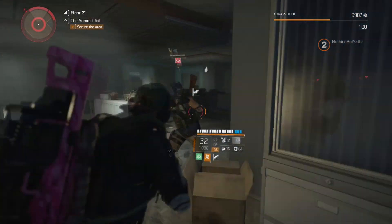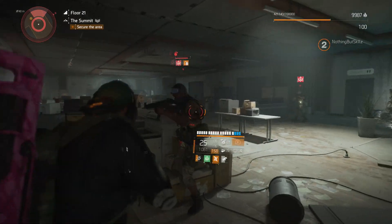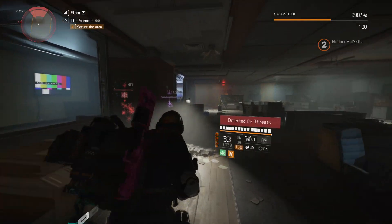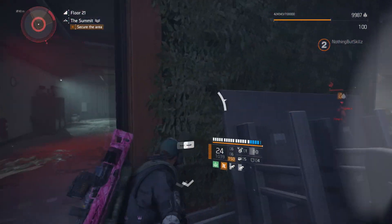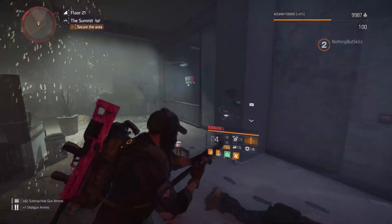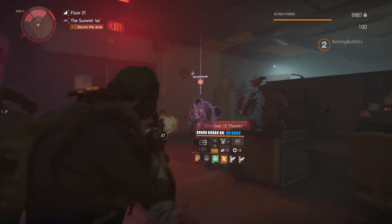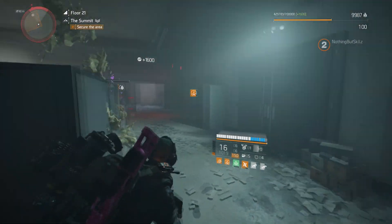Figuring out how to make this talent work best is the key consideration. If you kill enemies too quickly, you won't benefit from the repair. You need to apply the bleed and let them stay bleeding long enough. You can see the bleed symbol appear when you're within 10 meters. I imagine pairing this with something like Creeping Death could be really effective — spreading the bleed to get that nice chunk of healing back.